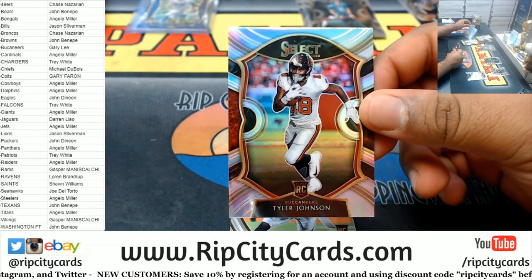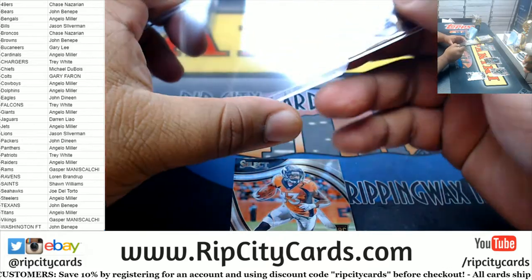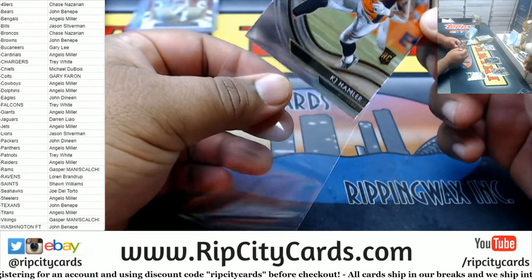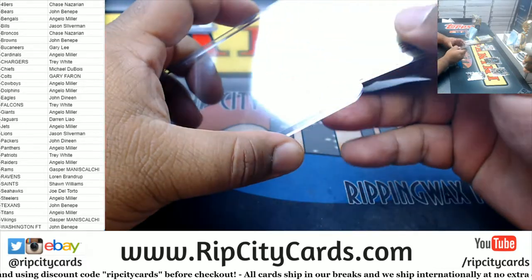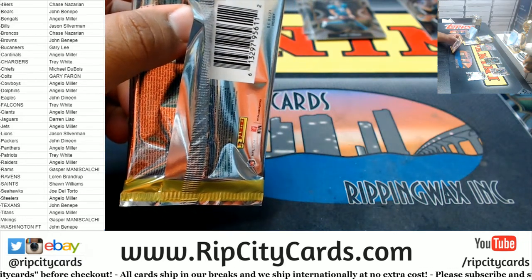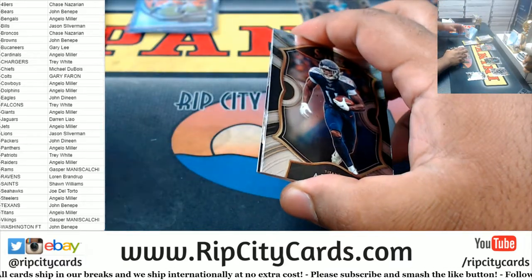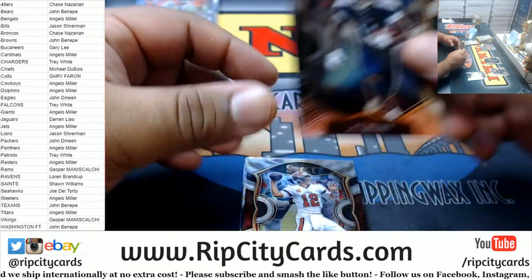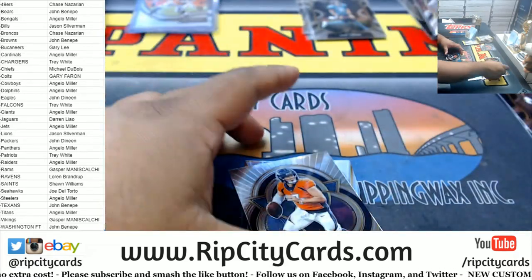Tyler Johnson silver for the Bucs, rookie. KJ Hamler, Broncos rookie — the field level, which is the rarest of the four variations. The variations are: concourse being the most common, after that premier, after that club, and field level is the rarest. A Tom Brady base card for the Bucs — that would have been nicer as a parallel.